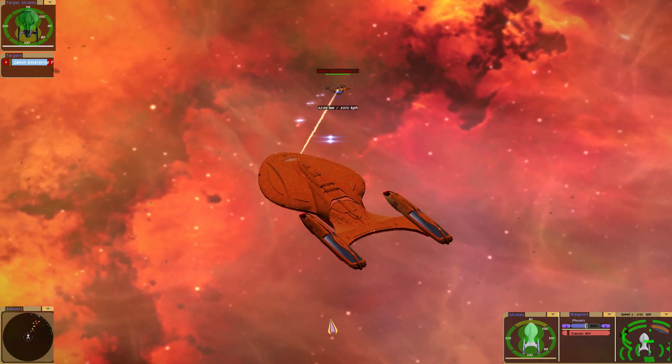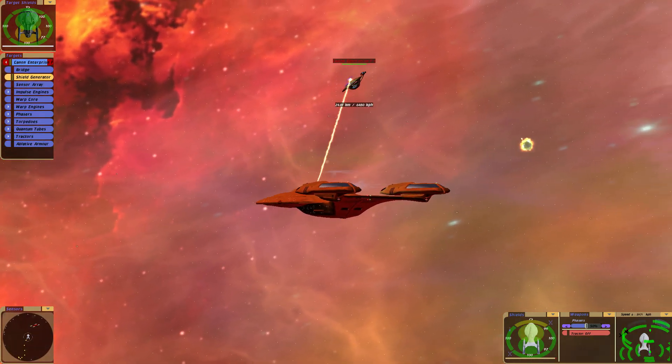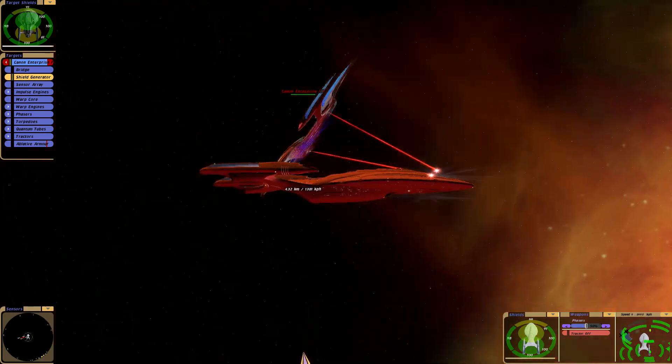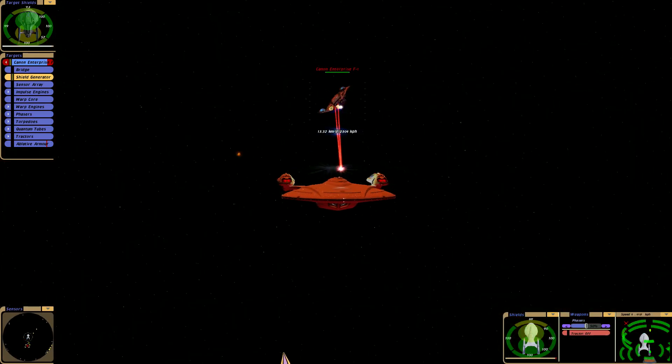Now it's the Enterprise G's turn — Eclipse class — aiming to bring the J's form of glory, because I kinda feel sorry for it after how many ships now can really vaporize it.